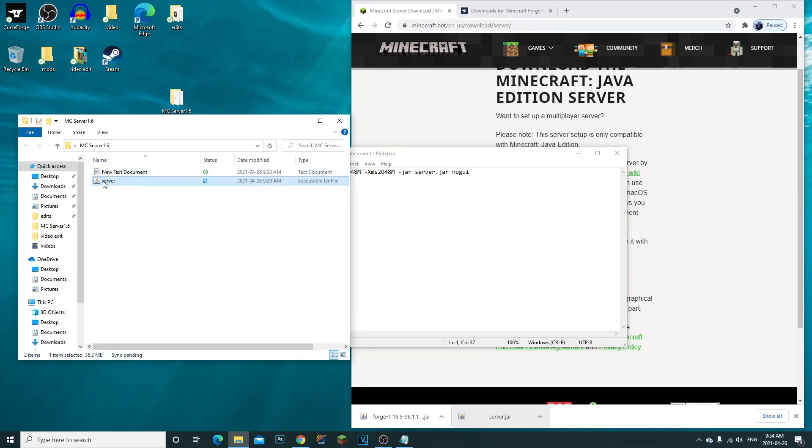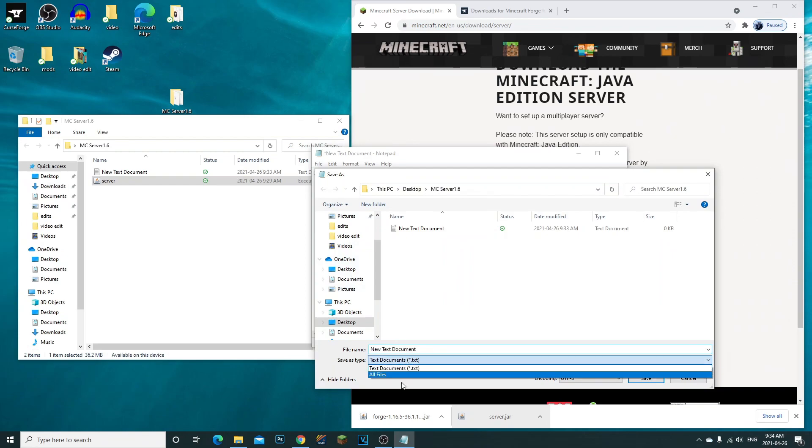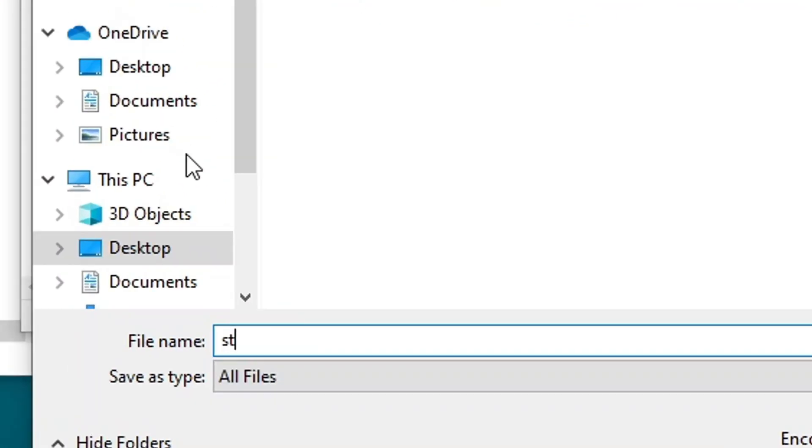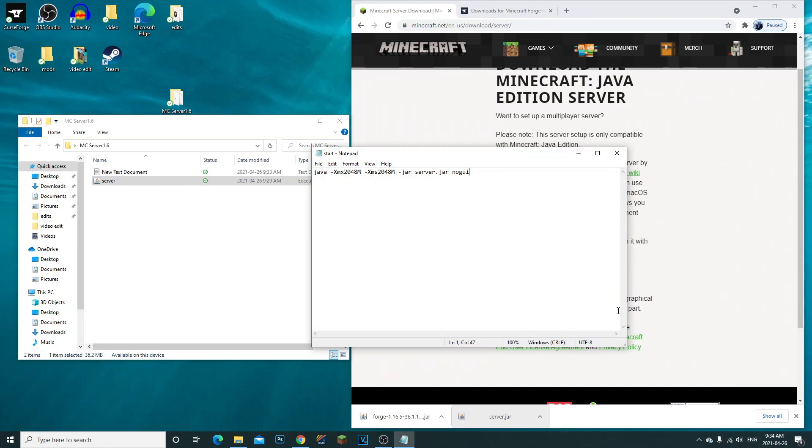You want the launcher to be able to detect this file. Once you've entered everything, click File > Save As. Go to All Files and make sure it's saved in your mc server folder. Write 'start.bat' and click Save. Now you have yourself a start.bat file.